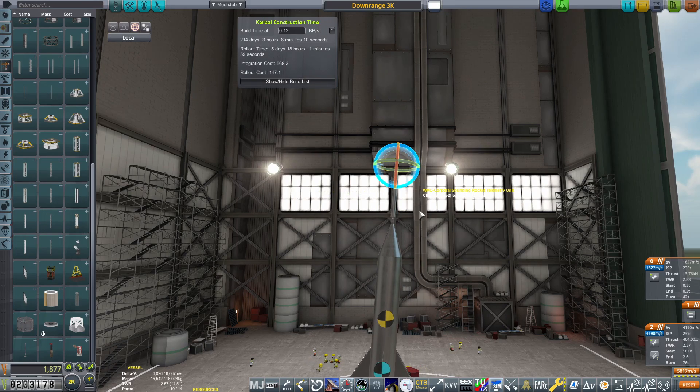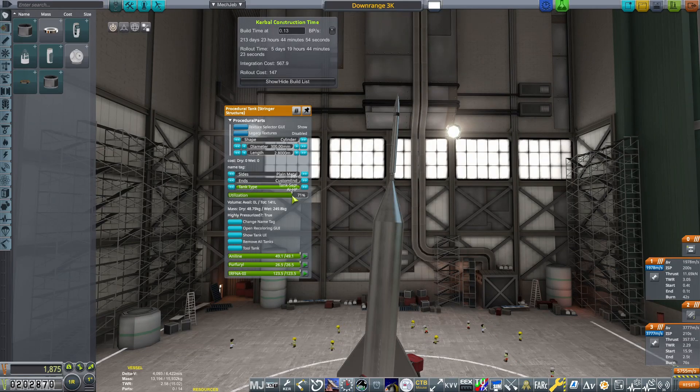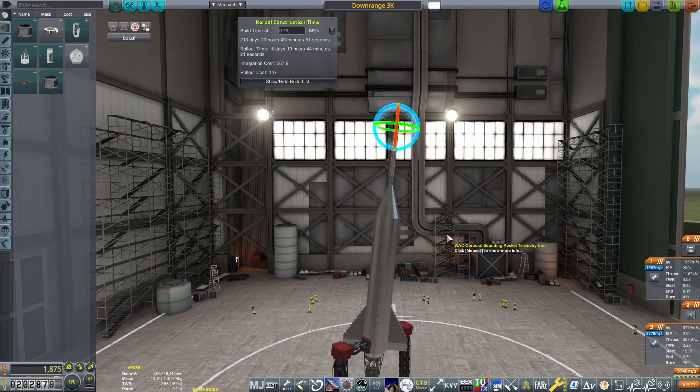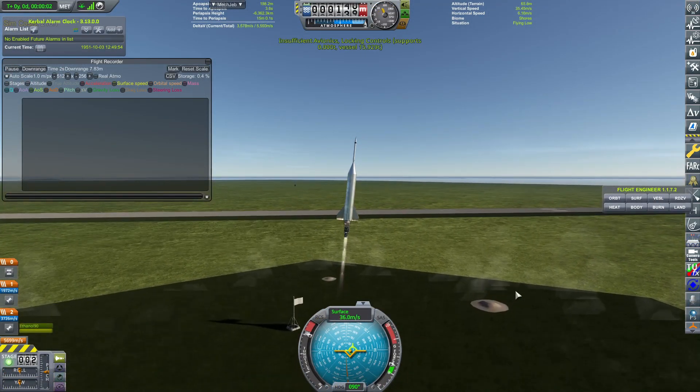Now we've added launch clamps. The last step is to change the pitch of the entire rocket so that it should hopefully achieve that 3,000 kilometers downrange. This can take a little bit of time figuring out exactly the correct pitch in order to achieve this. But with that being done, that is the entire rocket finished.